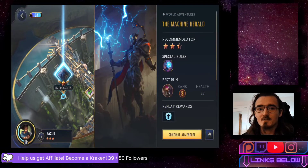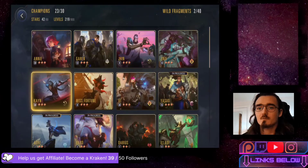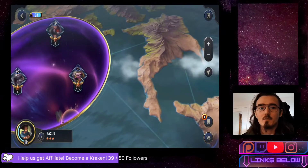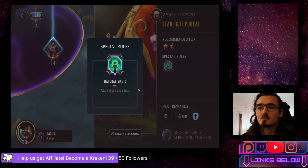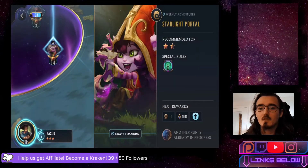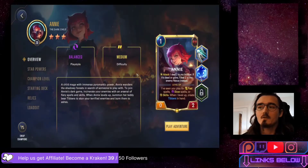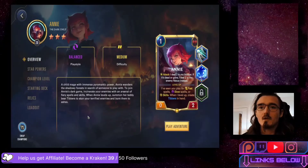Hey everyone, this is Bruce from Kraken Gypsies. Today we'll be looking at the weekly adventures. We have the 1.5 star adventure - this is a Starlight Portal. They have the special role Natural Magic: all cards cost two less. What we might be able to utilize here is Annie, because she costs one. We can just use Annie and roll over this with free Annie and Gale Force.